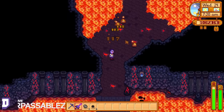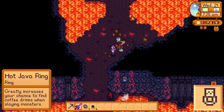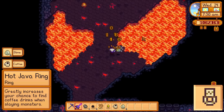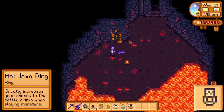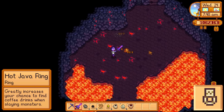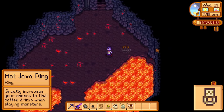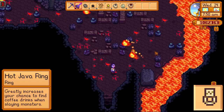To start off we'll talk about the new rings from the 1.5 update. The hot java ring gives you a 25% chance to receive a coffee drop from any monster that you kill, and a 7.5% chance to receive a triple shot espresso. Depending on how often you frequent the mines, just having one of these rings could be enough to produce all of the coffee you could ever need. As someone who goes into the skull cavern and mines a decent bit, this ring has been enough to provide me with enough coffee to just be boosted permanently everywhere I go.